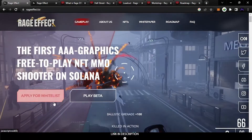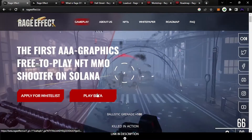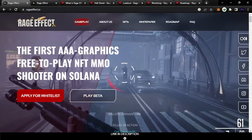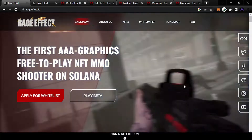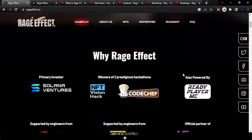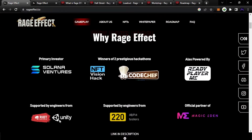You can apply for the whitelist from here, or play the beta when it releases. As you can see, the game looks great with great graphics. It looks like Counter-Strike, and you can also earn money from this game. This is Dirtuals Network if you want to keep an eye on the project. It's partnered with Solana and Unity.